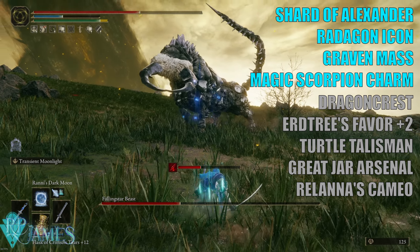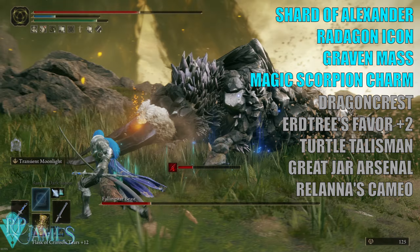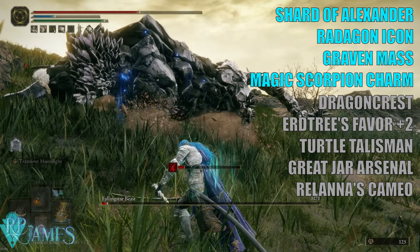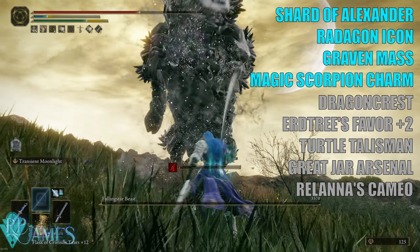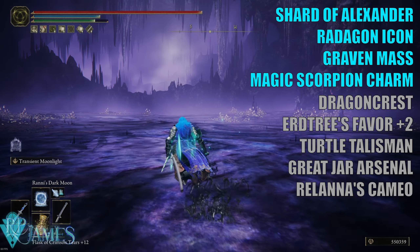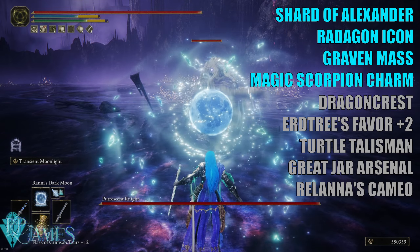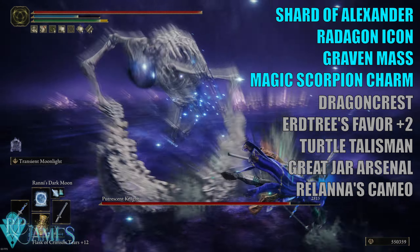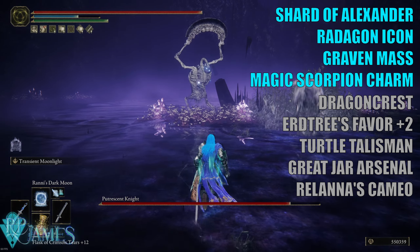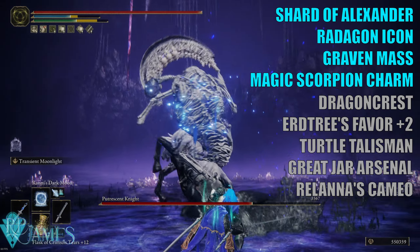All four of those talismans I consider a must for this build. However, since you're not necessarily using spells that much to deal damage — more often you're using them to debuff the enemy and make them take more damage — one you could swap out is the Graven-Mass Talisman, because we're not relying on spell damage that much. Those spells do deal substantial damage, but we're mainly using them to buff our Moonveil, so the Graven-Mass can be replaced with a regular utility talisman.